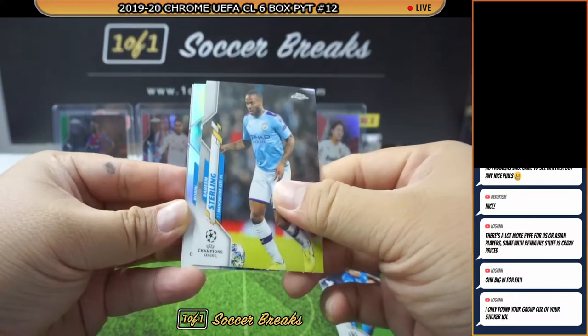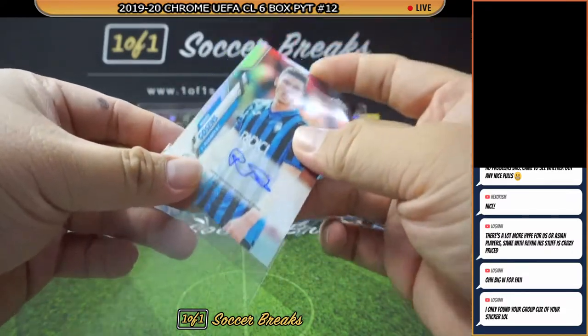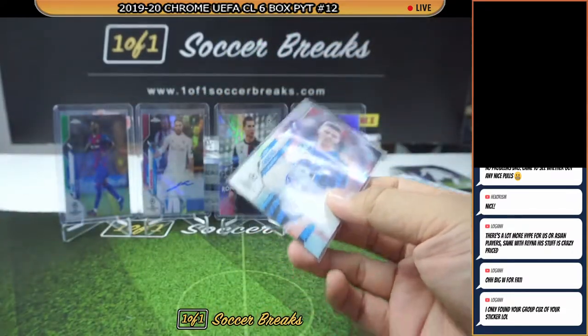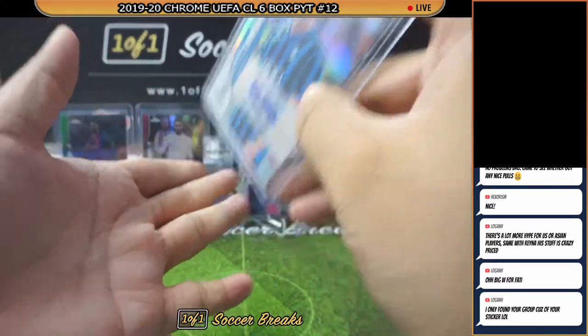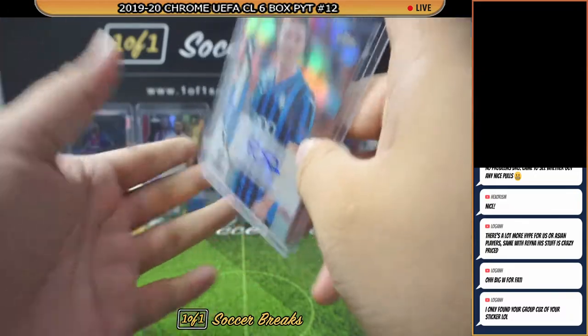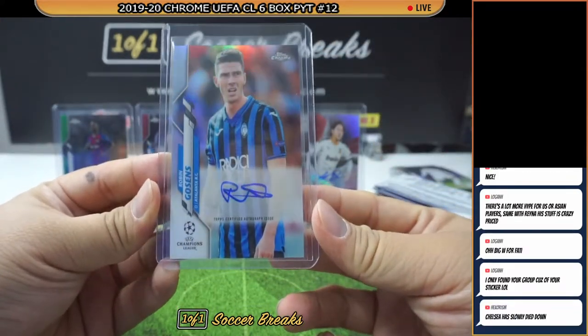Azmoun, Sterling, Robin Gosens — not good. Not that this is bad, but we could have gotten a better autograph. Still, somebody's happy because somebody picked up Atalanta — and that is Rob Plaster. There you go, Rob. One autograph.